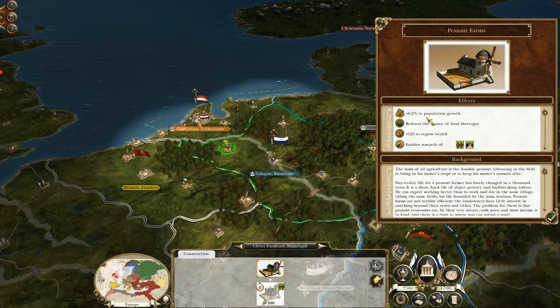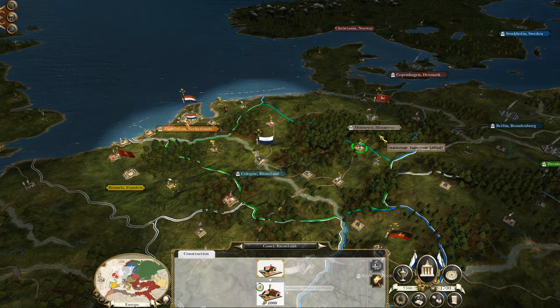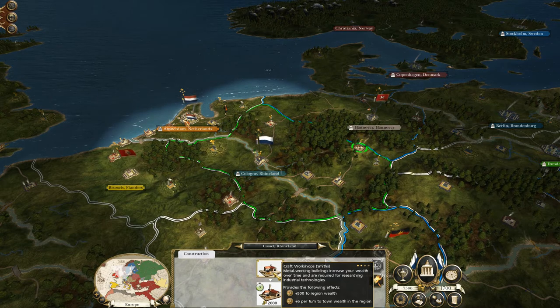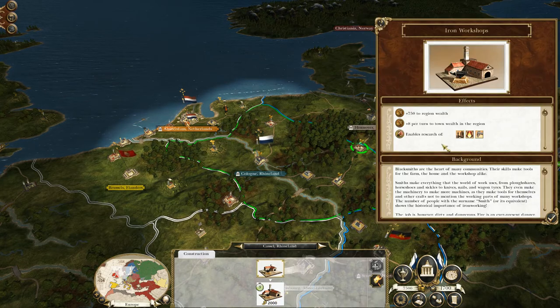The Weaver's Cottage gives you 562 but at the moment you're getting 375 regional wealth and also plus seven per turn to town wealth — not too bad at all from that singular building. The ring gives population growth, 125 to regional wealth, and also unlocks research for food shortages, which is crucial especially with a smaller nation. Right on the border of Hanover, which is allied, you start off with a craft workshop — unusual for smaller nations — bringing in plus 500 to regional wealth and plus six per turn to town wealth.